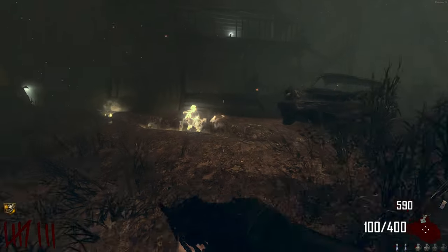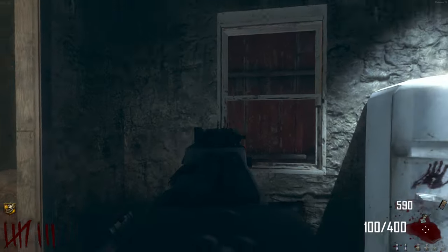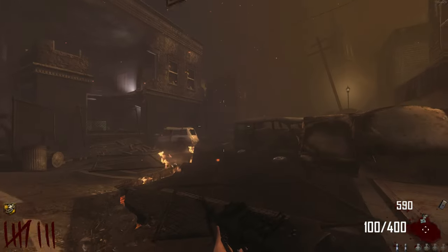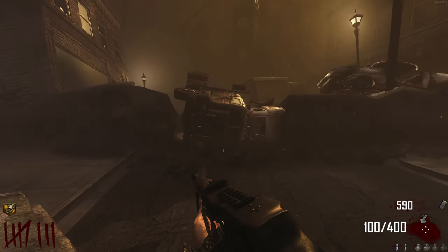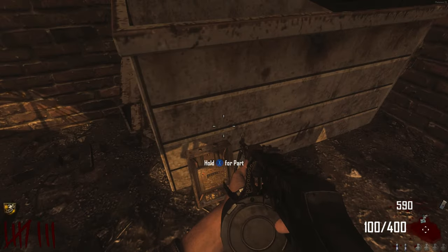The third part is the electric box, which can be found in two areas. The first area is the farmhouse, to the left hand side of the fridge on the wall. The second area is over by the town, in the little alleyway where the mystery box can sometimes spawn — it's leaning up against a dumpster.